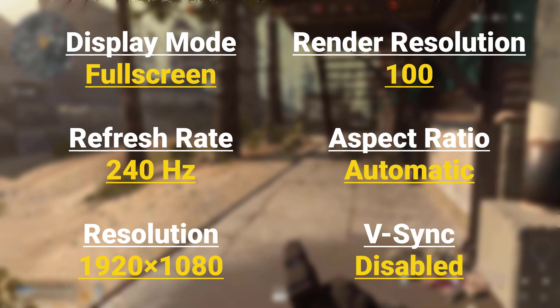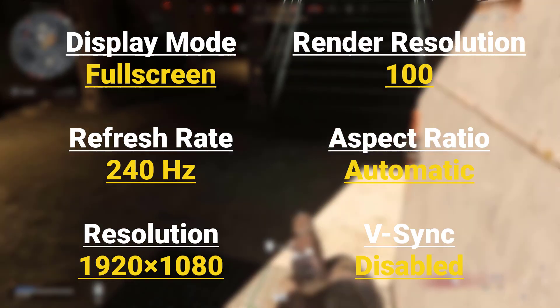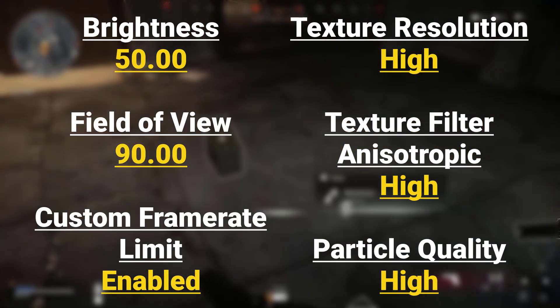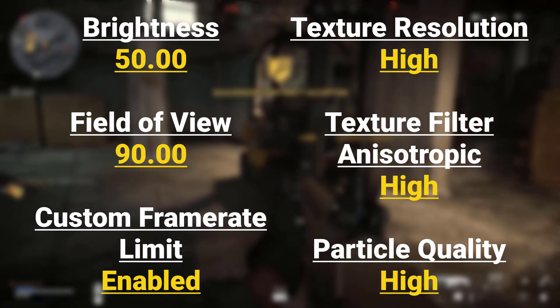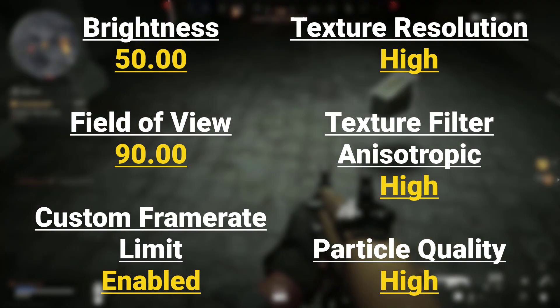Video settings: Display Mode Fullscreen, Refresh Rate 240Hz, Resolution 1920x1080, Render Resolution 100, Aspect Ratio Automatic, VSync Disabled, Brightness 50.00, Field of View 90.00, Custom Frame Rate Limit Enabled, Texture Resolution High, Texture Filter Anisotropic High, Particle Quality High.